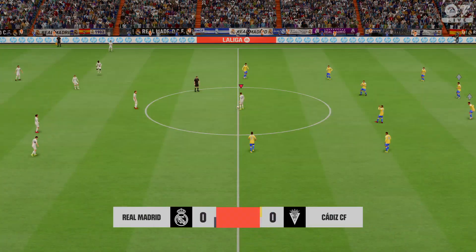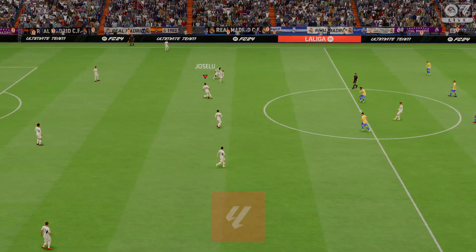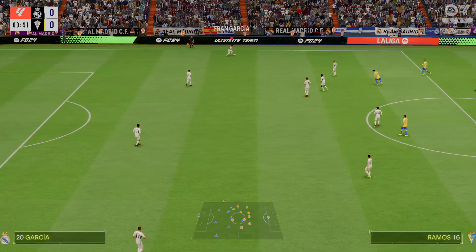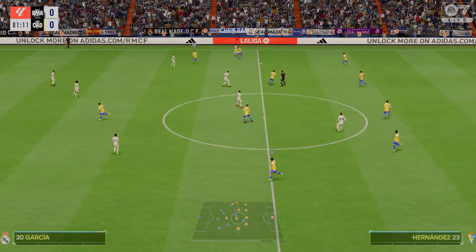And this is the initial XI for the visitors today. A 4-4-2 system relies on good combinations all over the pitch — the front two, the central midfield pairing, the full-back and winger, and of course the centre-backs. If you can get these combinations right, you'll have a good team.